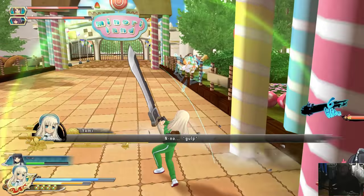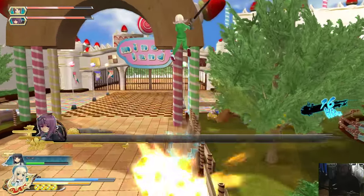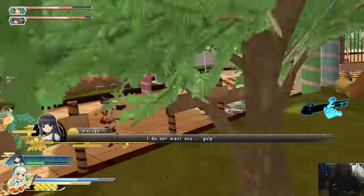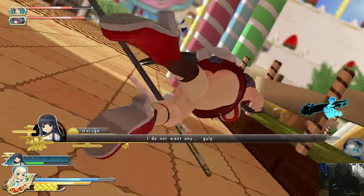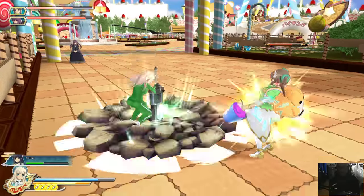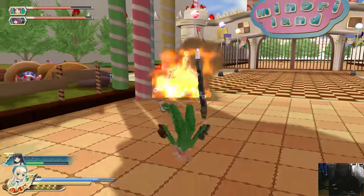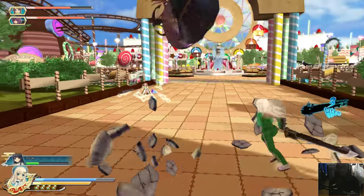Did she just dodge my attack? It seems like I haven't even needed to go into Shinobi mode yet, which is great. She's taking some damage but still has Shinobi mode left. I don't want to be eating combos like that.